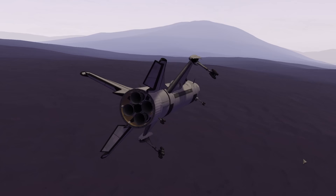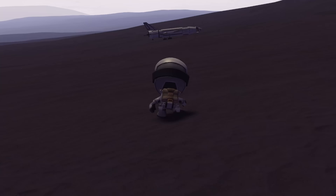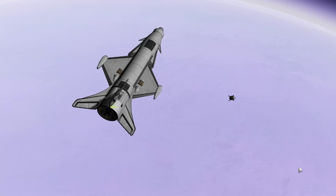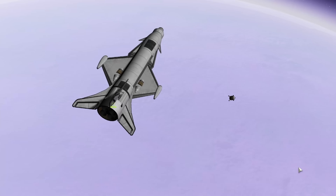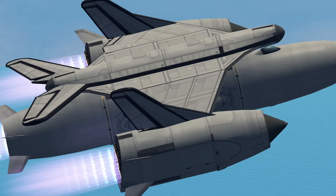Now it is time for the rescue mission. The rescue mission needs to make a precise landing on EVE sea level, rescue the kerbal, refuel the craft and get to orbit, and maybe even get all the way back to Kerbin or Gilly from orbit. While Kerbin SSTOs are rather easy to design, the infernal atmosphere of EVE poses some extra challenges.